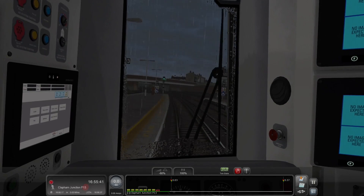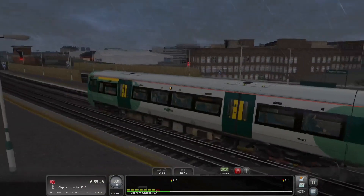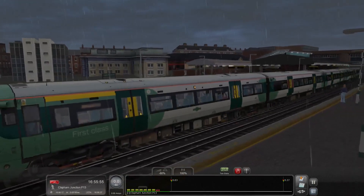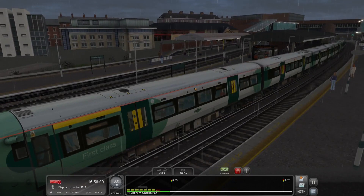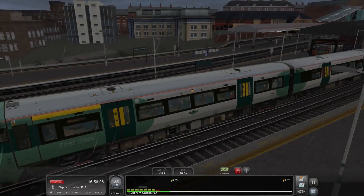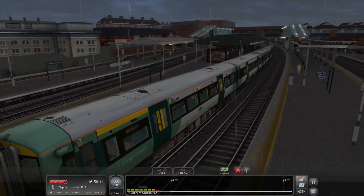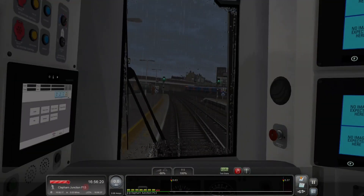Arrival at Clapham Junction platform 13. Taking a quick look at the train from outside - this is the back of the train, and as you can see there's still enough daylight that you can recognize everything. You can see some buildings over there. Still a nice setup for the route. Even with the rainy conditions you can still see a lot - you can see the lights in the station. I like the design of this. I know I've been saying that a lot about this route, but I do like all the buildings and diversity of everything.